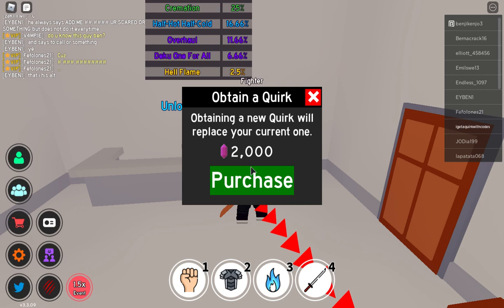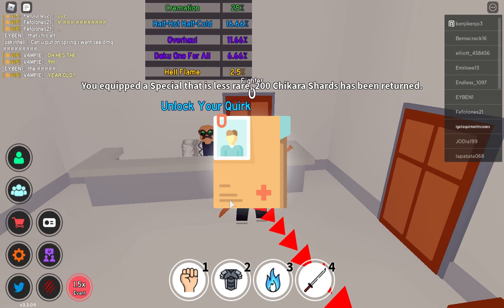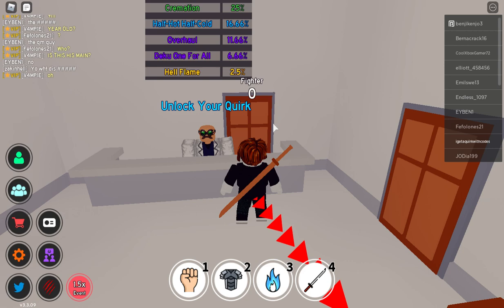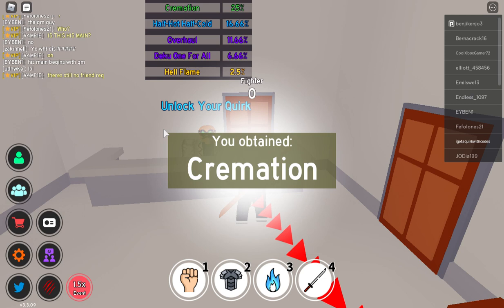That just felt terrible to swap Deku One For All. I got Overhaul and Half Hot Half Cold again — I can open one more. That was terrible. I'm going to do another code — 'tigtv sub' — which gives you 1k. I bought one more and got Cremation. I can't remember any other codes, so that is it for this video. Hope you guys have a nice day — please like and subscribe, and thank you for watching. Bye!